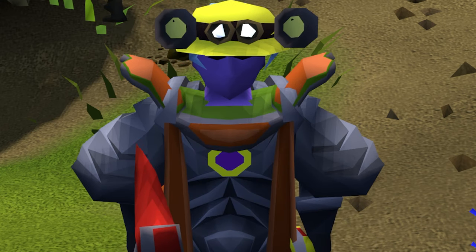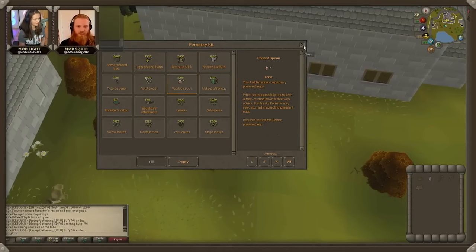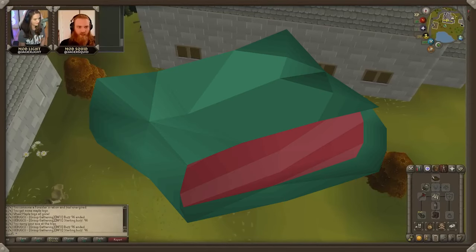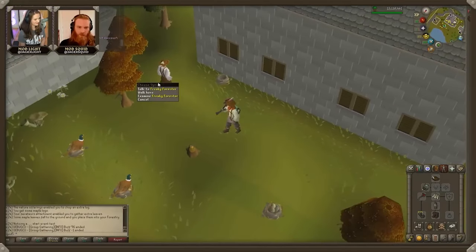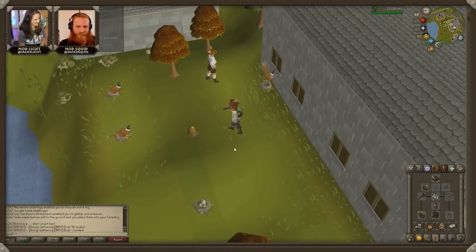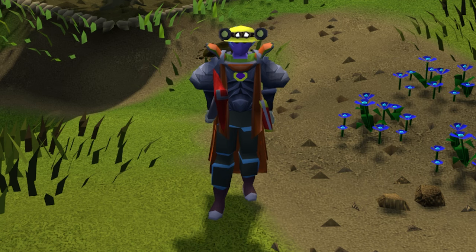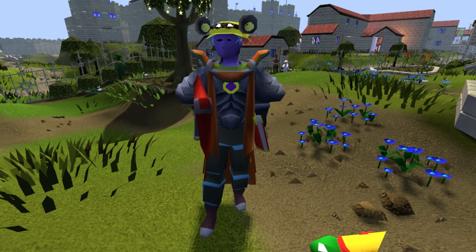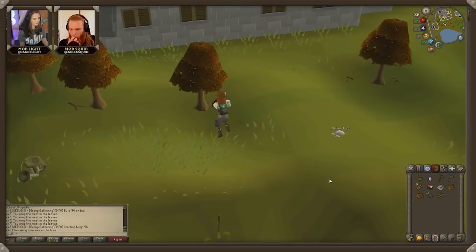The two-handed axe will still require a trade-off to make it balanced. Instead of run energy, you will need to stock up on rations to get the full benefits. But don't worry, it's not a hassle. Rations will work the same way as before, and they've also adjusted the extra experience you get to 10%, meaning you will benefit on every action, not just every other action. They really want us to feel the difference when using the two-handed axe.